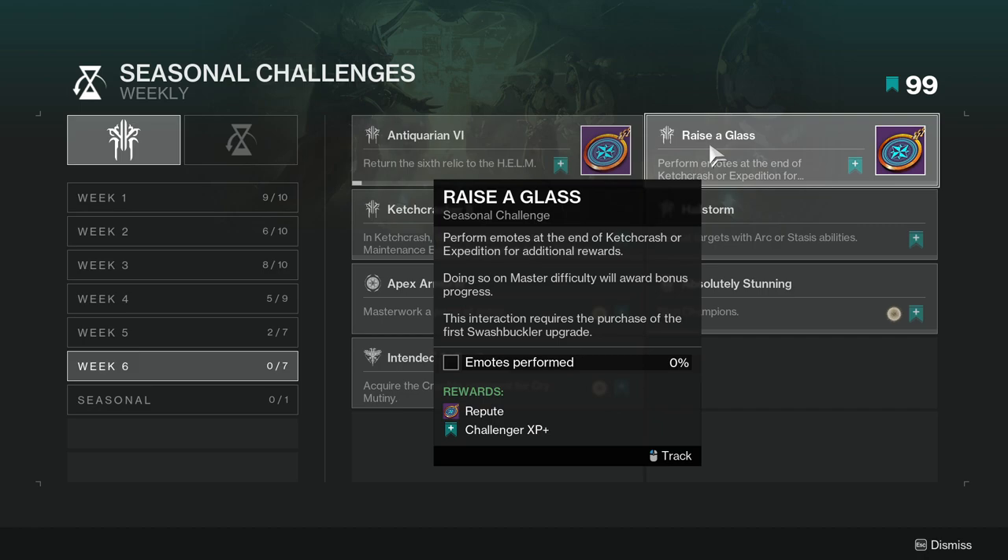Next one is Raise a Glass — perform emotes at the end of Catch, Crash, or Expedition for additional rewards. Doing so on Master difficulty will award bonus progress. This requires the purchase of the first Swashbuckler upgrade, which essentially gives you a crewmate. After that, this one's not too hard. Hopefully it goes fast.